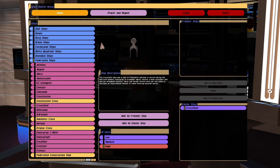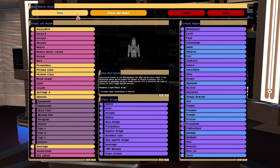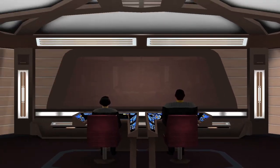Hey guys, RetroBadget here. In this video I had a request, and it was to put the runabout up against the Discovery — the Crossfield class. So here we go.